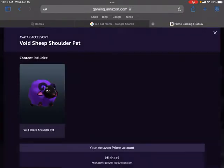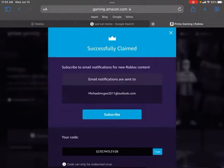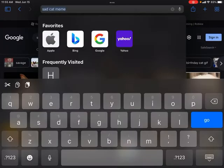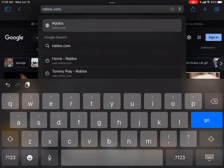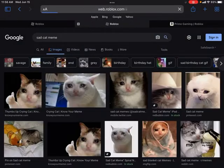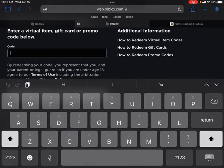There you go, I am in. Now you just press claim code, and then my code is right there. Once you get this code, you're going to want to click copy, and you're going to want to go over to Roblox.com/redeem. Don't ask me why I looked up sad cat memes. Then you're going to want to paste in your code and press redeem.